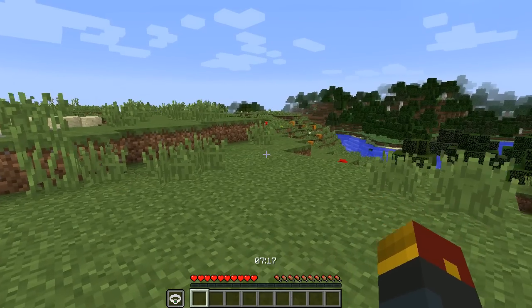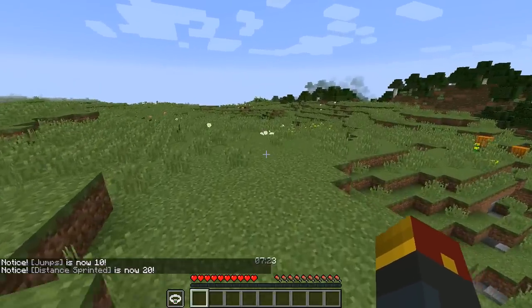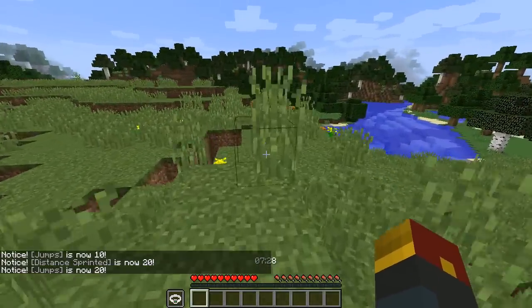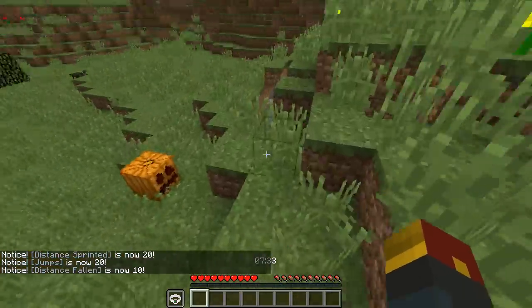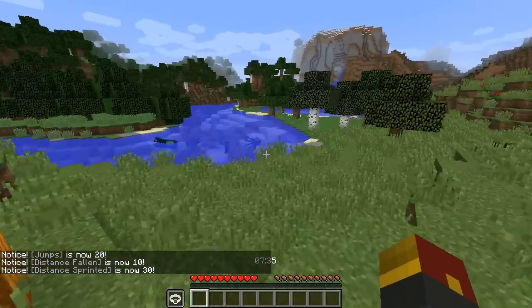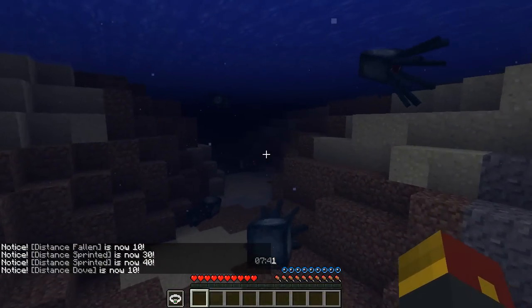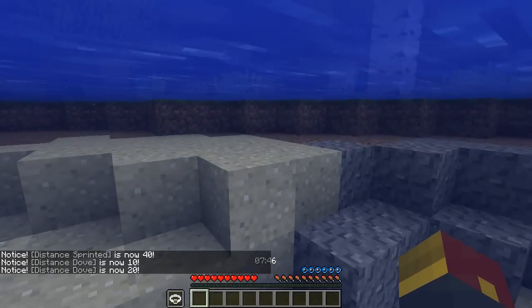And not only does the smarter watch tell you the time, but it keeps track of some really fun stats. We've now sprinted for 20 blocks. Not only will it tell you different achievements in terms of how much you sprinted, how much you jumped, how much you've just walked around, but it'll tell you how many blocks. It'll tell you certain mob information. It'll even show you how many hearts of damage that you've taken when you are messing around with mobs.